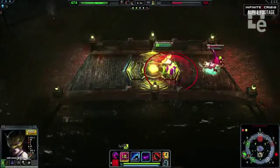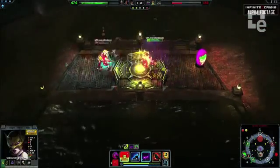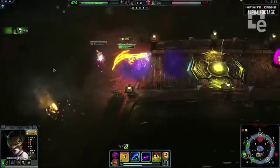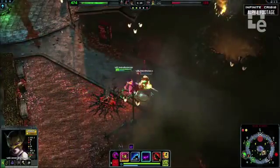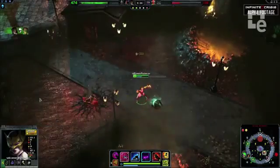Jungle areas are the best place to be as Catwoman. Twists and turns instead of a wide open area provide even more opportunities for escapes and engagements. Not to mention that many players like to travel through jungles alone, making them vulnerable to your predatory instincts.